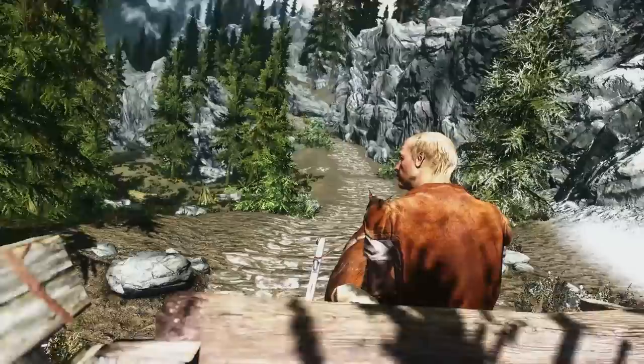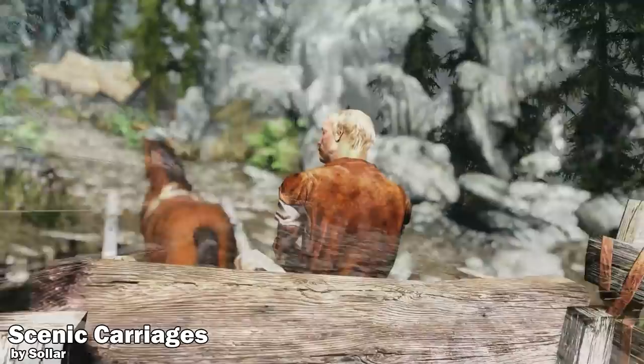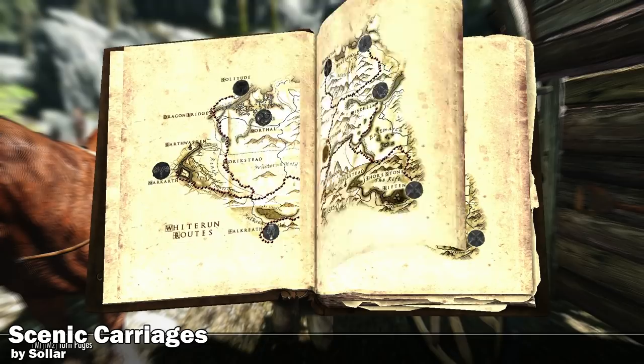You're probably wondering if I'm playing through the intro of the game again, but no — this is actually Scenic Carriages. It allows you to enter first-person and third-person mode when you travel from city to city. So instead of vanilla just teleporting wherever you want, this is a more lore-friendly way to travel by riding on the back of the carriage. You can see all the sights and sounds, choose your speed, and either talk to the guy to get off or automatically teleport to your destination.